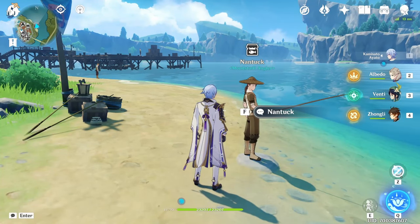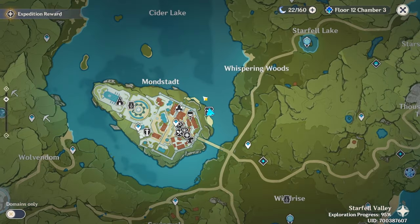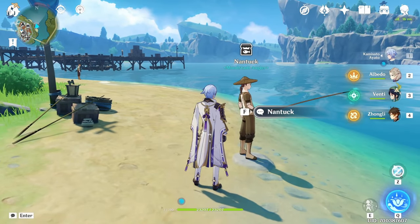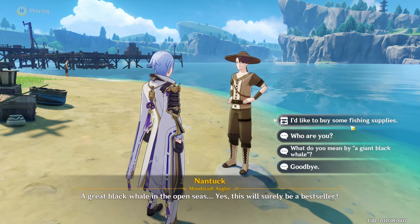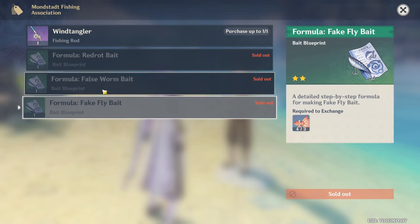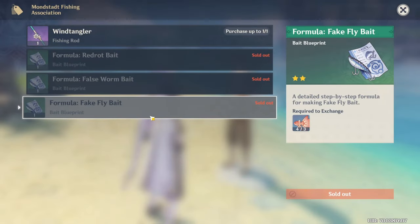If you still haven't gotten this bait, come over to Mondstadt right outside of it. On this side you're going to find this guy right here called Nantuck. Talk to him and choose the option 'I'd like to buy some fishing supplies.' You're going to see the formula for Fake Fly Bait, and to get it you're going to need three Medaka. Catch three Medaka and then exchange them for the Fake Fly Bait.